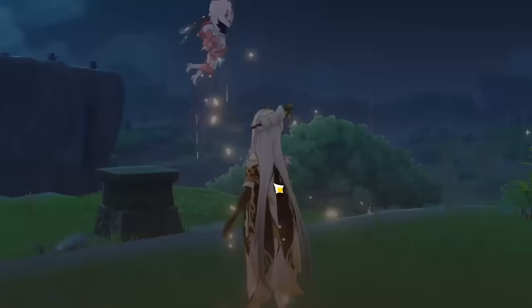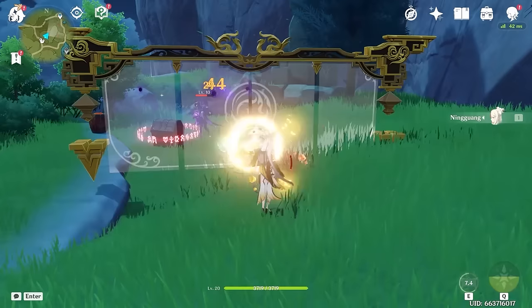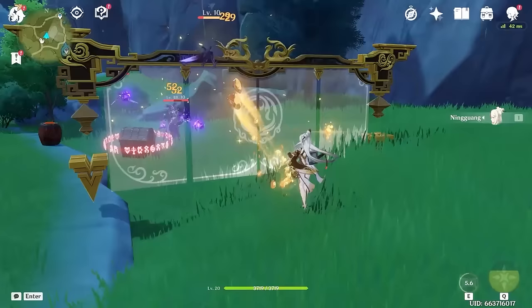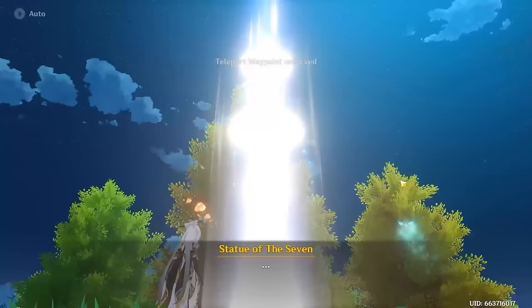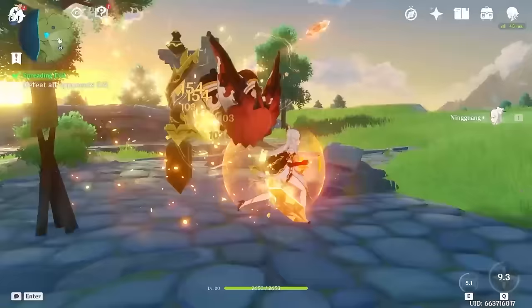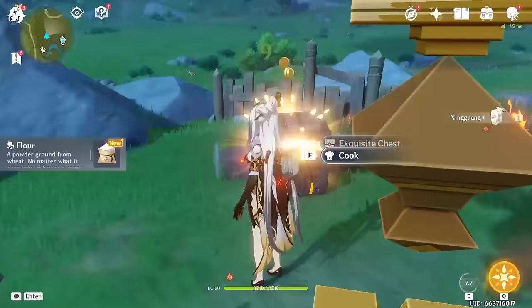If you think that was complicated, learn to play Itto. That marks the end of Act 1. Now I have to get to AR-10 to continue on to Act 2 of Mondstadt. It's really easy to get AR this early by doing quests, randomly exploring around, and collecting anemoculi. Commissions also give us a steady source of experience. I was able to get to AR-10 by just roaming around and doing adventure challenges.